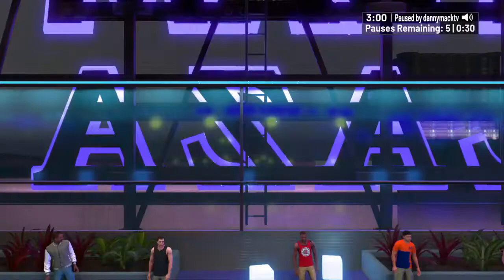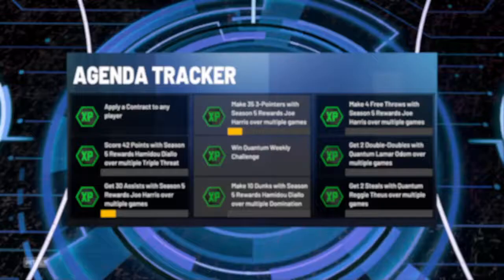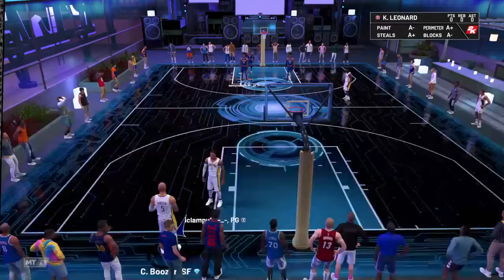Let's check out his hotspots. In three-point range he is missing most spots — he only has the corners. In mid-range he only has the left corner, but he has all the low post hotspots. It's been stingy with hotspots on the rewards cards, but at least him and LeBron have some.